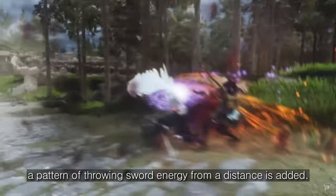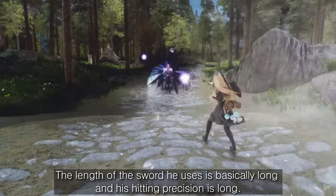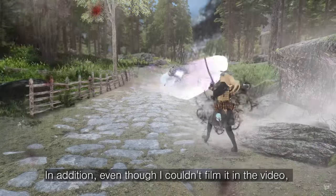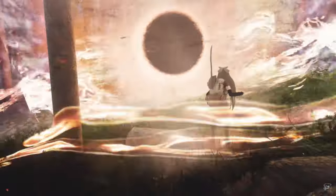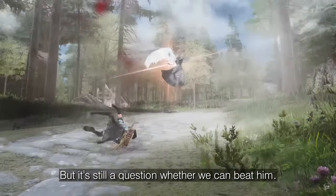After he spreads his wings, a pattern of throwing sword energy from a distance is added. Be careful not to get attacked, as the power attack will hit more times. The length of the sword he uses is basically long, so his hitting range is long. Therefore, it is best to dodge behind Sephiroth rather than dodge backwards. He has high attack power as well as high defense power, and also uses various powerful magic attacks such as Sephiroth meteor summoning and flame bombing. After defeating Sephiroth and using his weapon, you can also use Sephiroth's moveset.